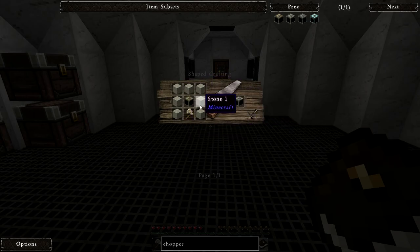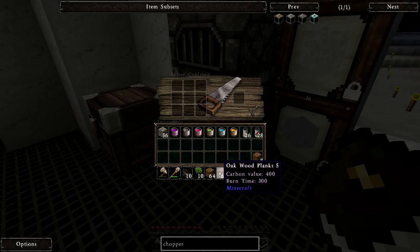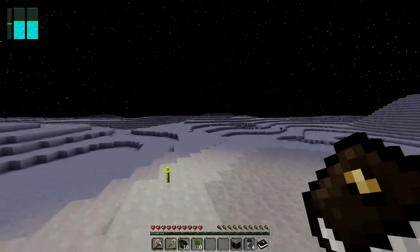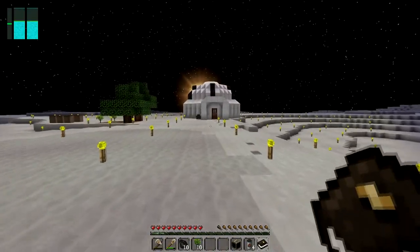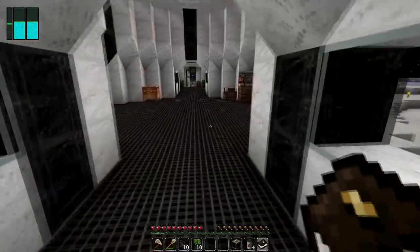A stone chopper needs seven stone and a stone axe. Let's make all that wood — a long chest, cool. We got plenty of wood. Make some sticks for our axe. I need to smelt up seven of these — one more, there we go. While we're waiting, let me throw these dyes out. Get out of my life — nobody needs dye. Oh hey, the sun.